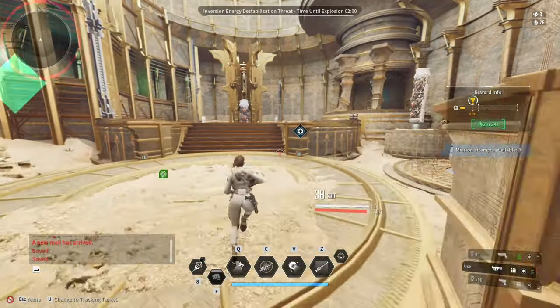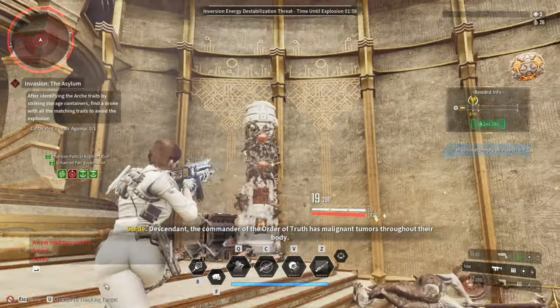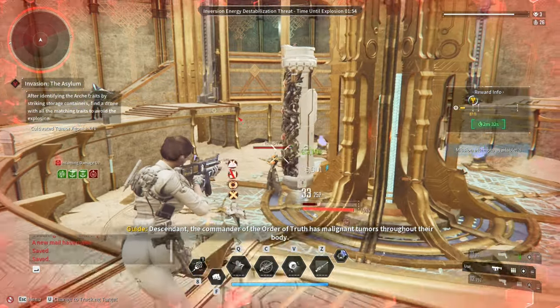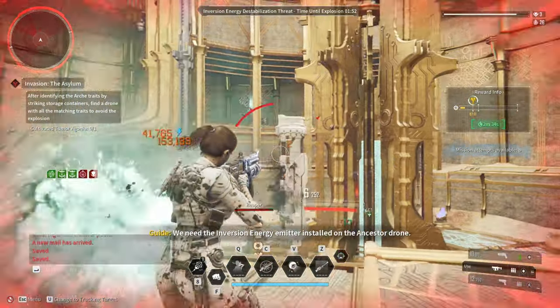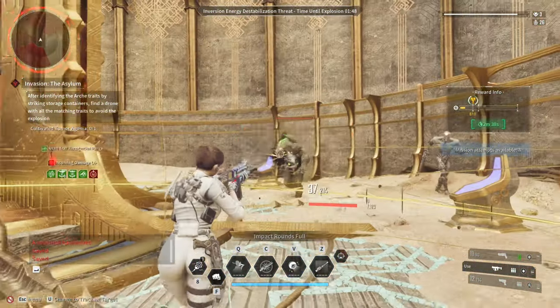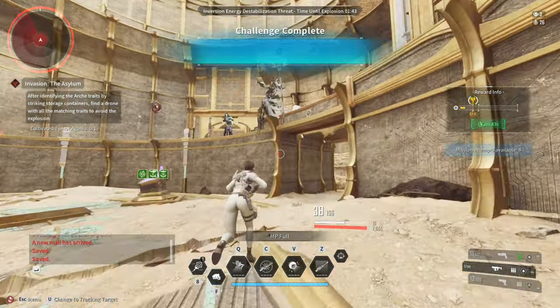The 1st build is very good for invasion missions, intercept operations, strategic outposts, and field missions simply because of its versatility. Depending on the faction or the enemy that I'm fighting, I can always swap the elemental bullets and have a very fast reload weapon.